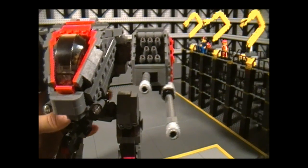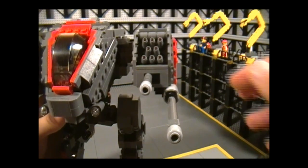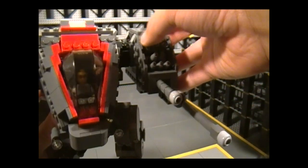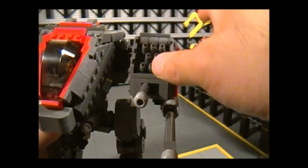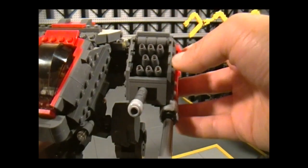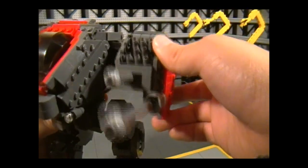Next is the missile pod, or technically the Goliath's arm. There are two autocannons over here — that's how you can tell the difference between this Starcraft 2 version versus the original Starcraft Goliath, which only had one autocannon. The arm can move up and down and is connected by a ball-and-socket joint. I used black parts for extra friction so it's easier to pose. There are eight missiles, and they're not flick-fire but you can take them out. The top part is slightly inaccurate — I tried cheese slopes but they looked terrible, so I went with these parts instead, which looks a lot better.